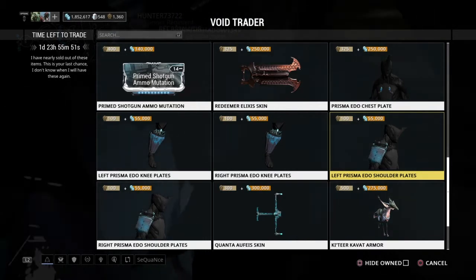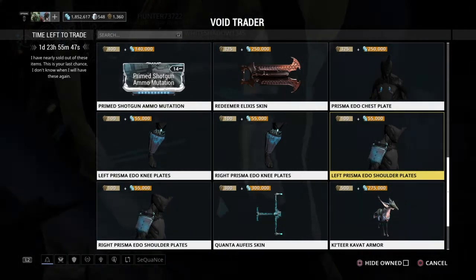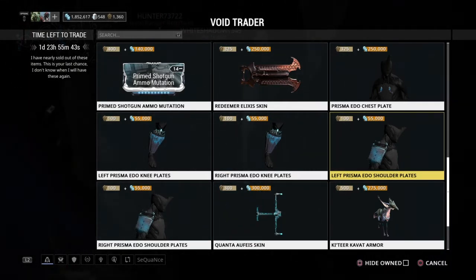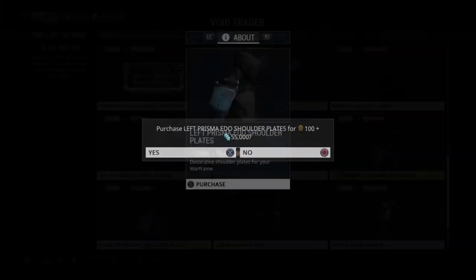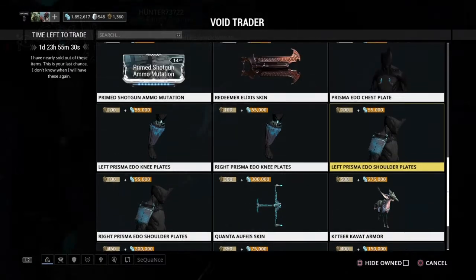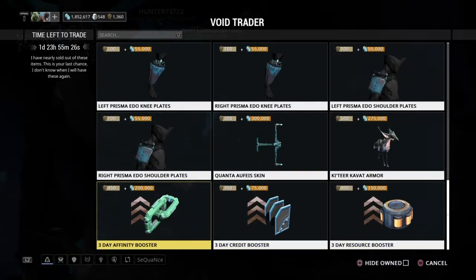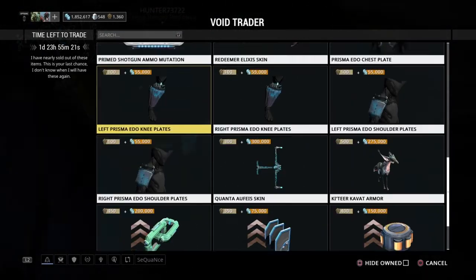There is the Redeemer skin, which is a really great weapon. There are also Primed Mutation mods for the shotgun and rifle. If you're going to get one of those, I definitely suggest the rifle. There are a lot of really excellent ammo-hungry rifles like the Synapse or Amprex — fast-firing, high-crit weapons that eat up ammo really quickly. If you don't want to bring your Carrier, or your Carrier goes down, the Primed Rifle Mutation will keep that going for quite some time.